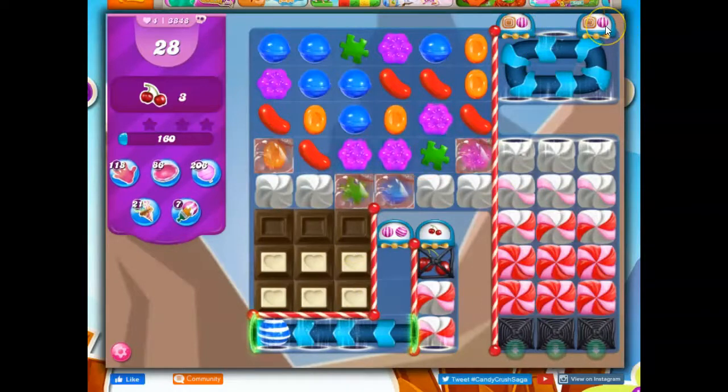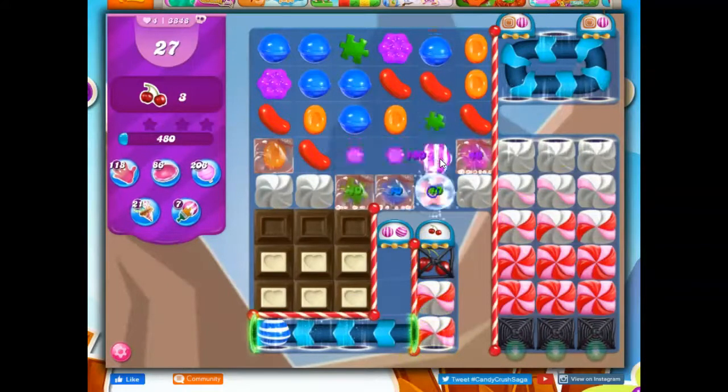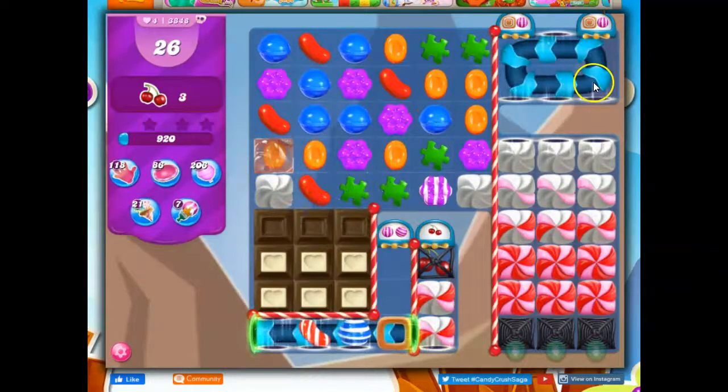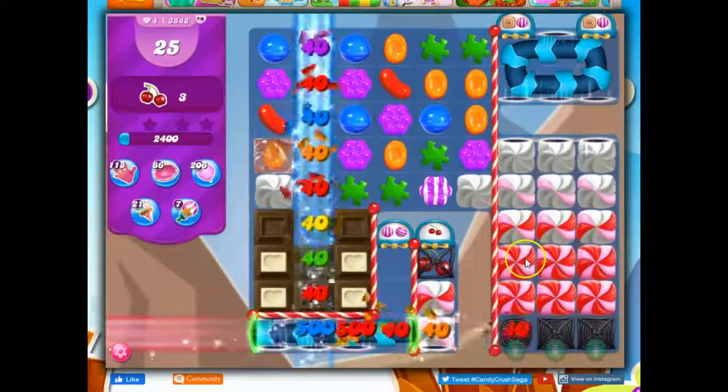We do have portals, but I don't know how those operate yet. And then we've got other things on the board to deal with, like this dark chocolate. Where are these going to come out? We've got to figure out how the portals work. Right away I can see that I need to get through here several layers, and I like a stripe that lands right there. I have to hit this six times — take out a licorice lock, licorice swirl, licorice lock, licorice swirl. That's going to be rough.